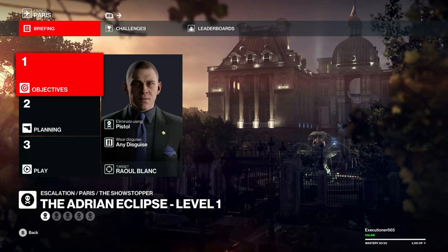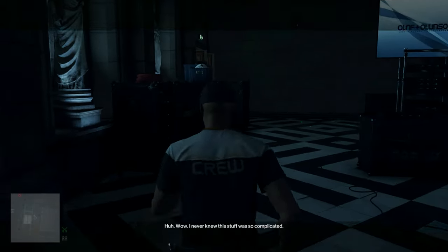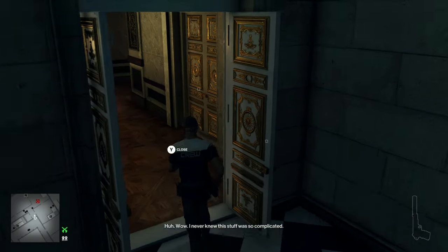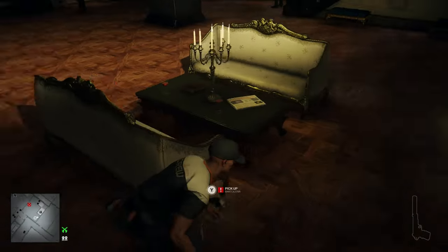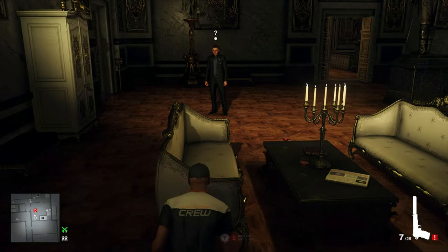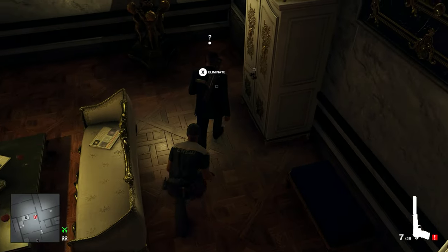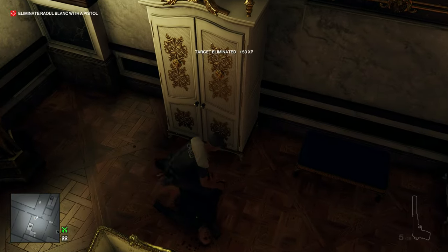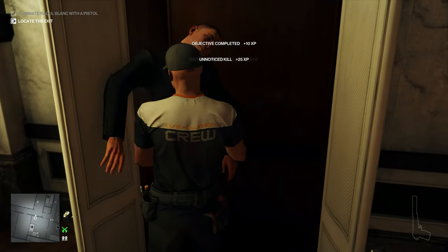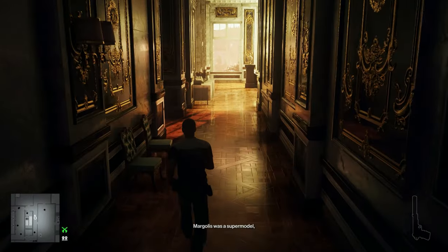Bringing another Legacy Escalation your way, the Adrian Eclipse, this time in Paris. We're going to start undercover as the tech crew. Distract him right over to this corner over here. Wait until the guard by the stairs looks away. Shoot him in the back with an elimination. Run straight downstairs from here to the cellar for the exit.